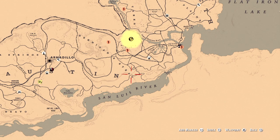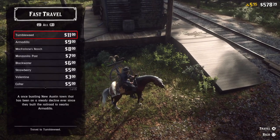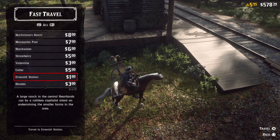Many times I face a problem traveling from one point to another — falling from rocky cliffs. For instance, if you try to go off the track without following the waypoint, often you will find yourself on a cliff and your horse throws you off.